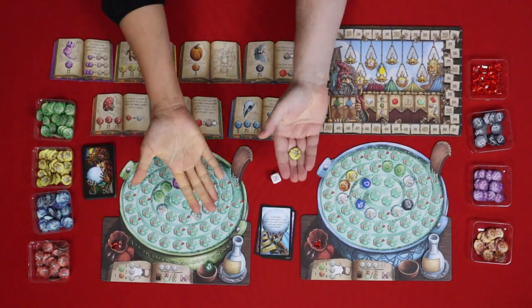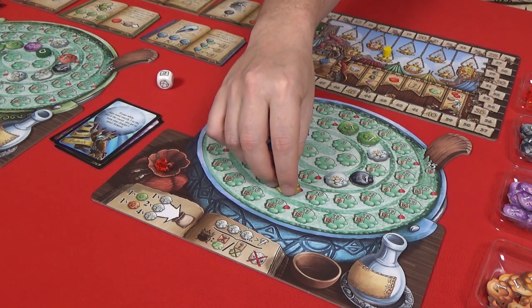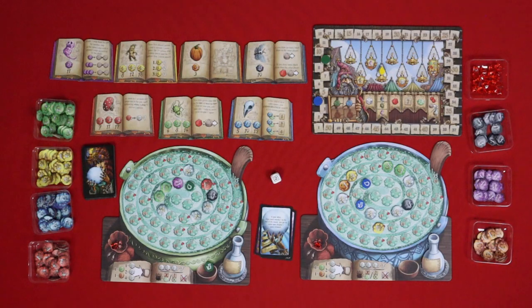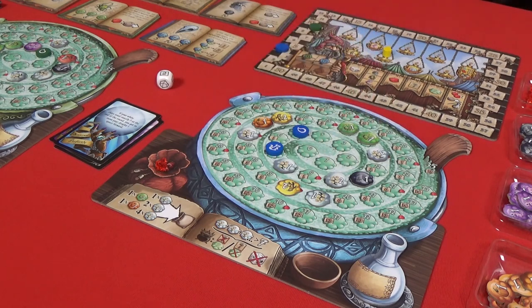We do our simultaneous drawing. This is my second mandrake — it gets plus two spaces, so I can go one, two, three, four. I want to stay going. That's five victory points there — I'd like a ruby. I'm going to chance it. That's a cherry bomb — one, two, three, four, five, six, seven. I'm going to stop there because I want this bonus.